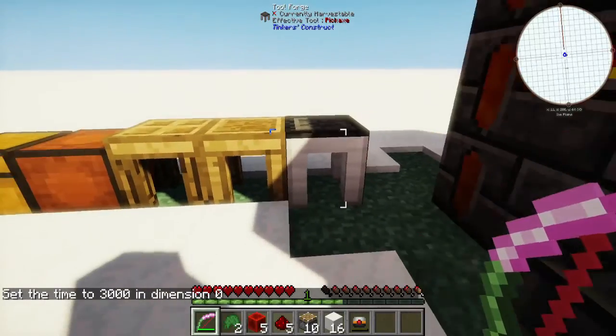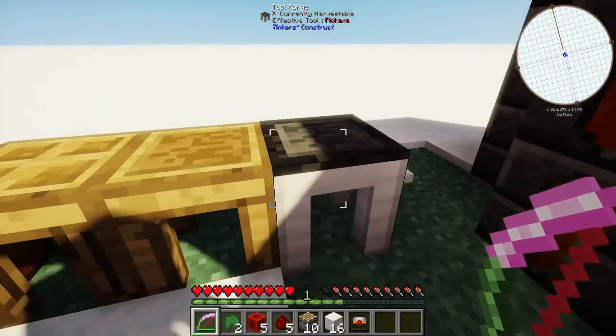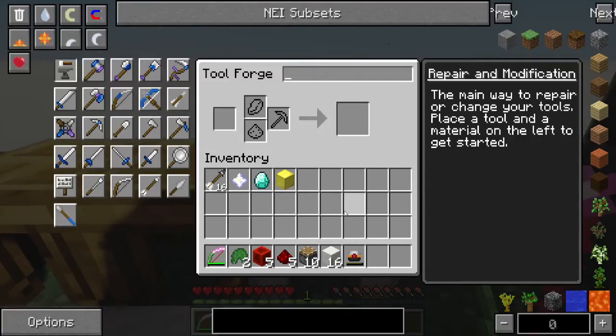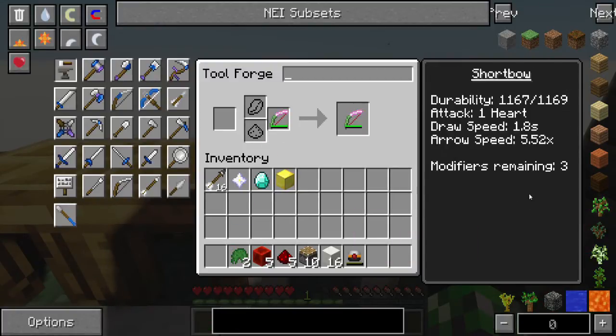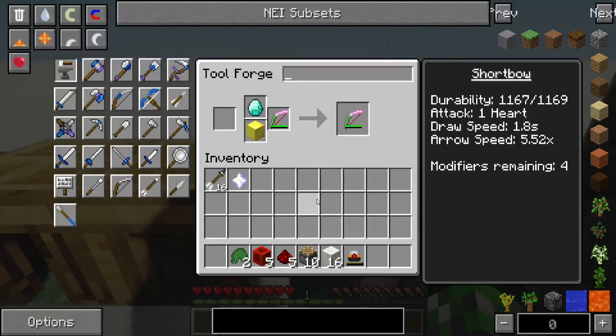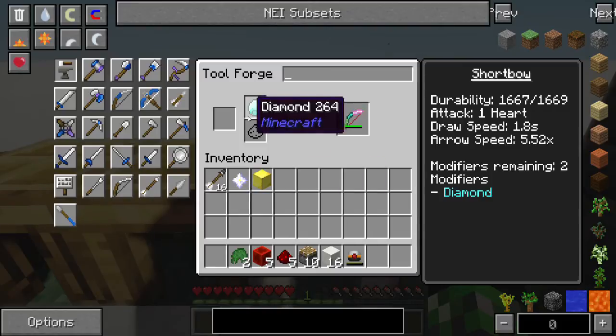Here we go with modifiers for our short bow. By default, a short bow will have 3 modifiers. If it has a part made out of paper, or a part made out of Thaumium from Thaumcraft, it will actually have extra modifiers based on how many parts are made out of it. You can add extra modifiers just like anything else by adding a nether star, or a diamond on a block of gold. You can also add a notch apple and a full block of diamond if you really need that many modifiers.